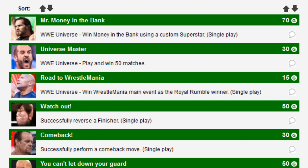We've got three Universe Mode achievements to start with. Mr. Money in the Bank — win Money in the Bank using a custom superstar — play 50 matches and win, and then win WrestleMania's main event as the Royal Rumble winner.